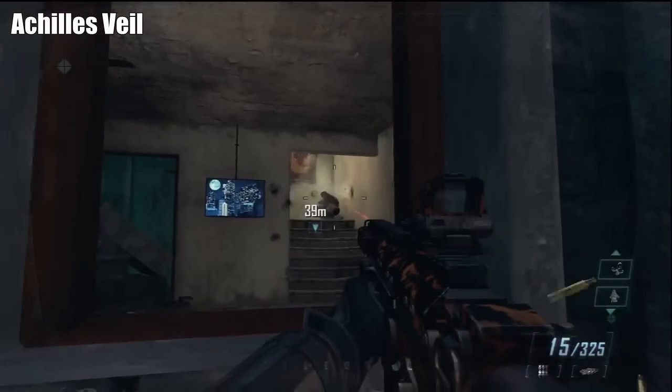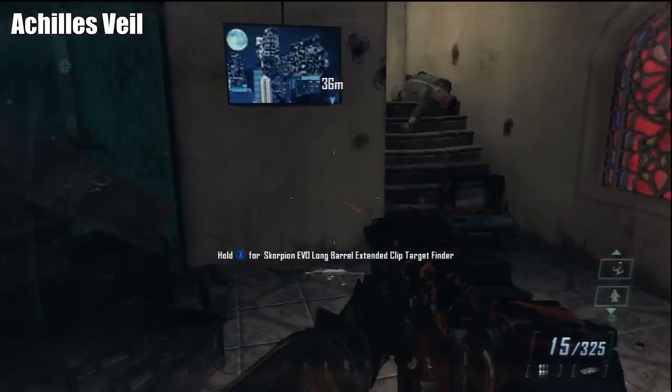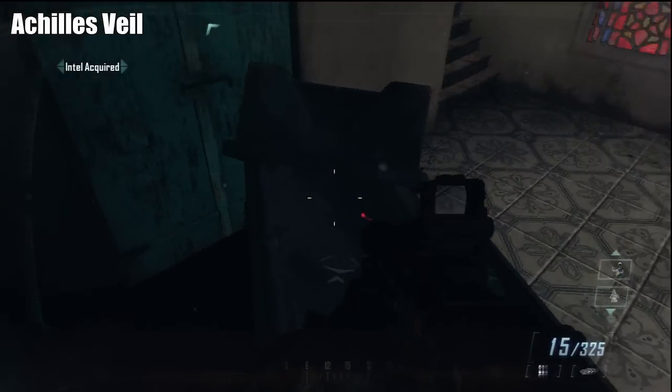The next intel is going to be when we switch characters. We're going to go in this room over here on the left as we're coming down the hallway, and right behind the couch we're going to find that one.